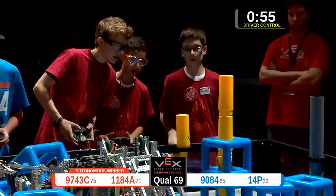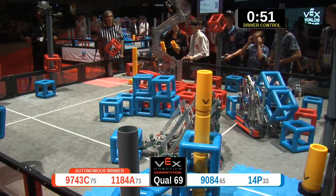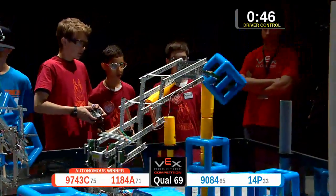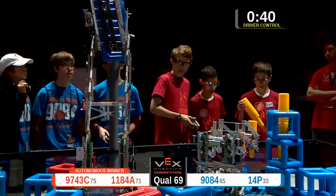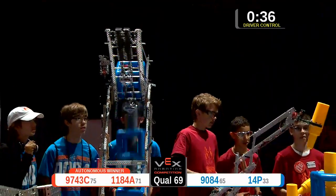1184A — they're way up high now, trying to claim the mid post closest to the drivers. They capped that off, making it really difficult for any other team to come back over. Their partner in red, 9743C, has already got two sky rise sections. They're trying to place a third, matching the blue alliance. They release, and they're successful.